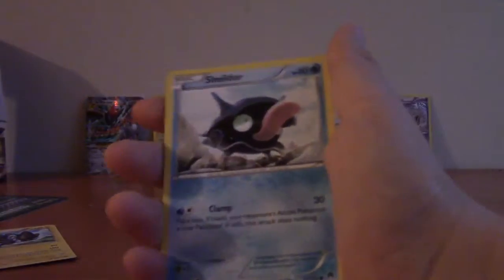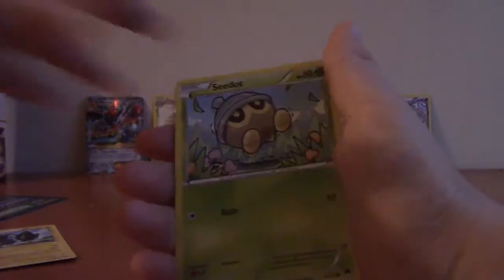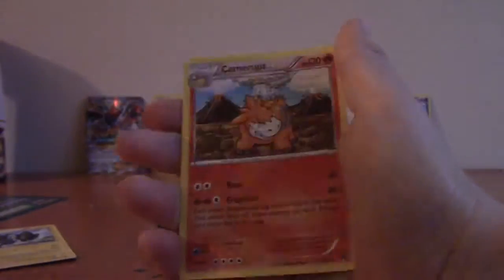Heatmor, Great Ball, Reverse Valley, Clefairy, Frogadier, Cricketune, Chikorita, Shellder, Seedot, Honedge, and Camerupt.